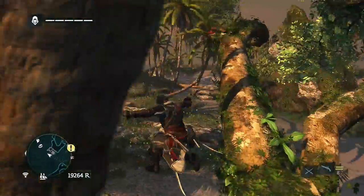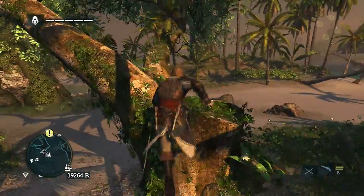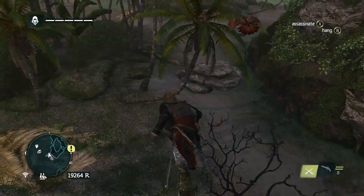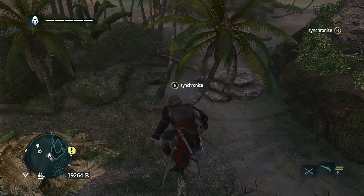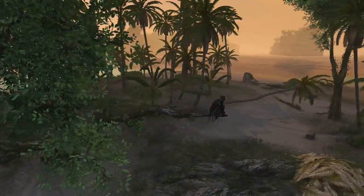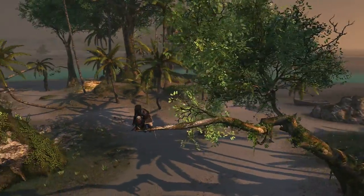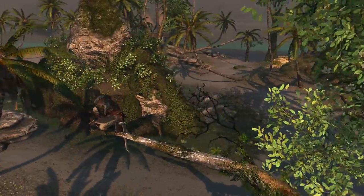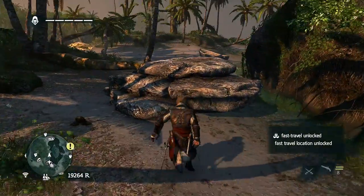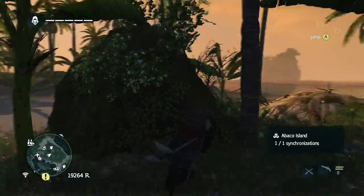Alright, we're gonna snag the viewpoint right there — unlock this location for fast travel, synchronize. Beautiful island, it's a small one but it's a beauty. We'll grab all of its goodies and if we still have some time left, I think we will. Oh man, there's a bunch of stuff here.